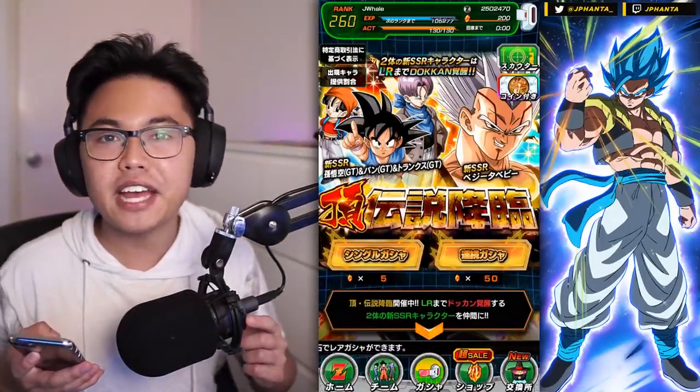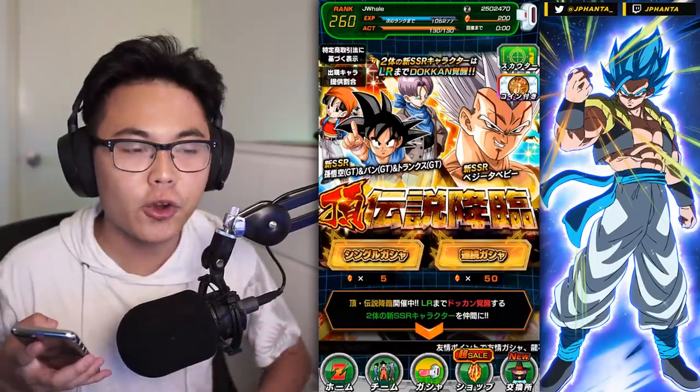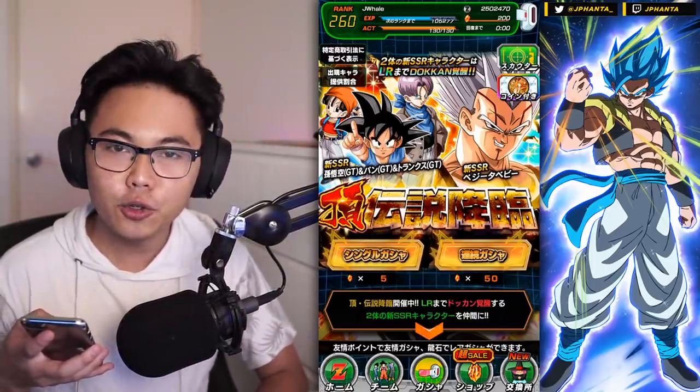What is going on guys, my name is Jayfan. Welcome back to a brand new video. Today we are on the JP side of Dokkan and we're going to be summoning on the new EZA featured banner.